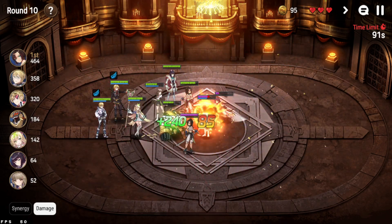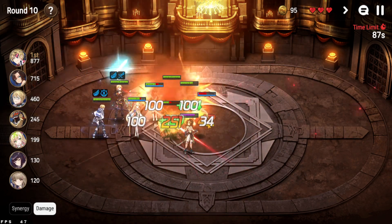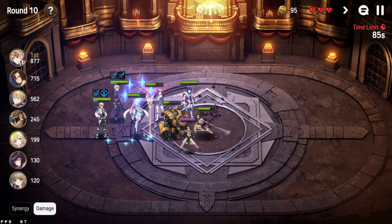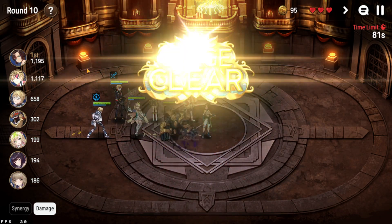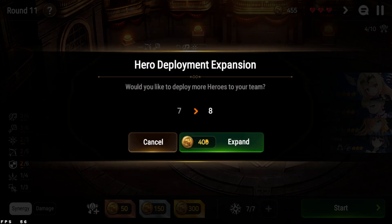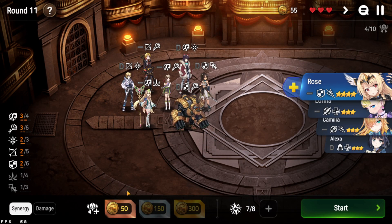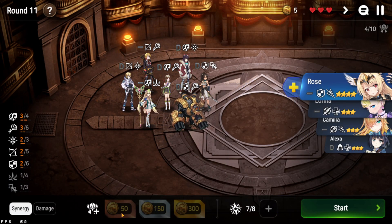The goal is to pretty much out-heal the Zahak damage, and yeah — Shuri doing great work, as well as Hustle with the fixed damage. We pretty much won right away. We also have enough for eight units now, so it's just a matter of spamming that 50-gold unit button.